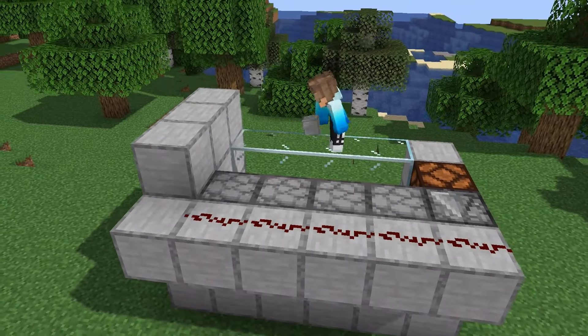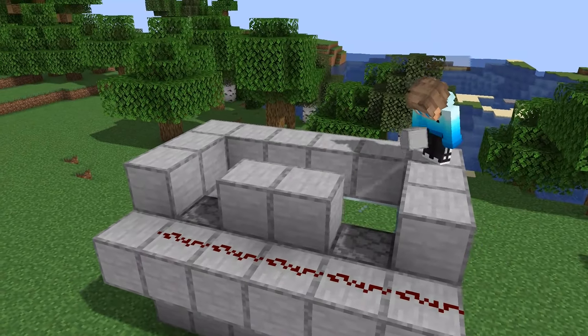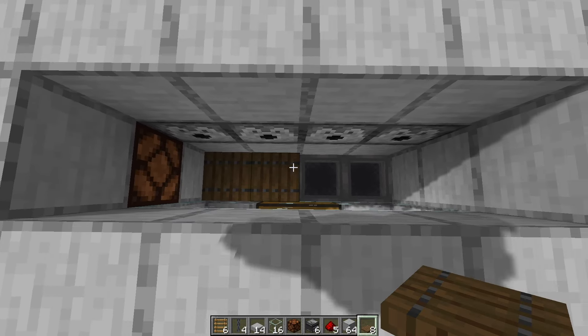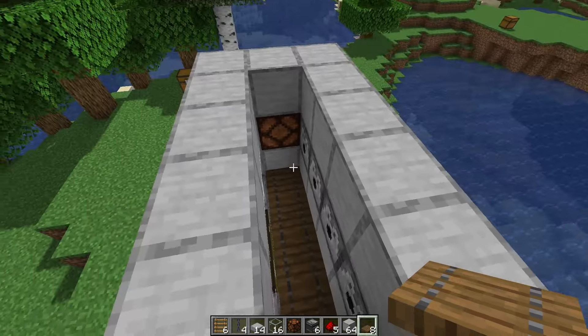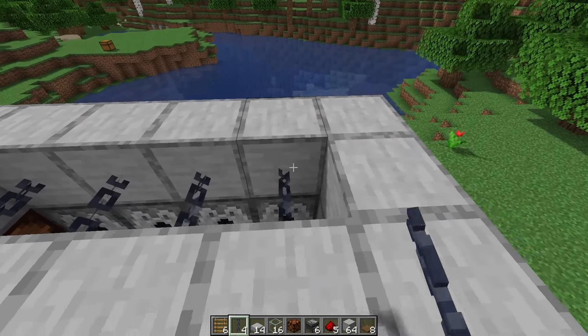Take some more building blocks and add another layer on top of the glass and the dispensers just here, then take your trapdoors and place them over the top of the hoppers at the bottom, followed with four chains on these top blocks just here.